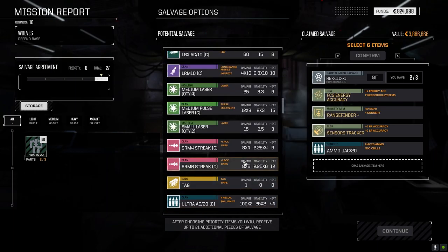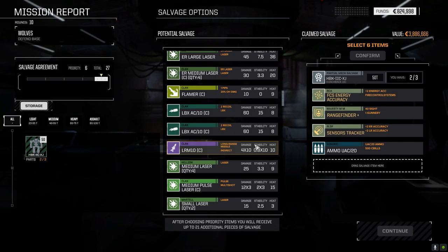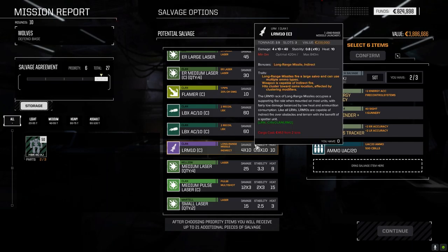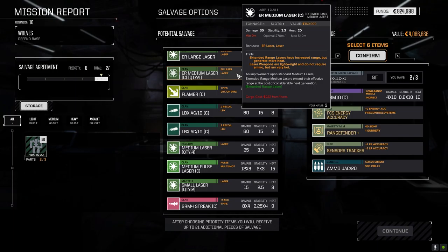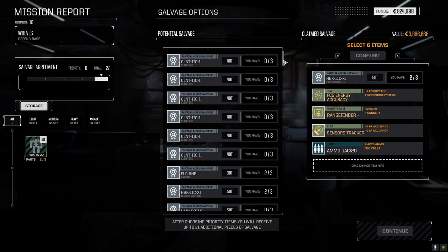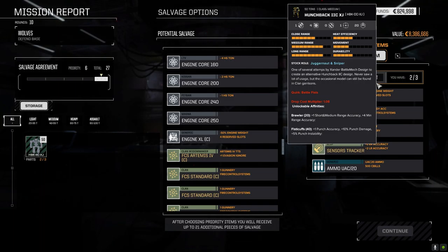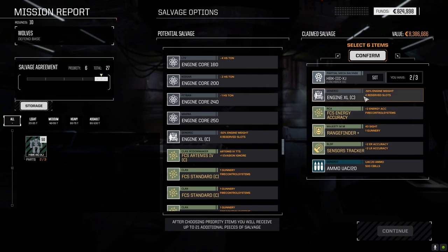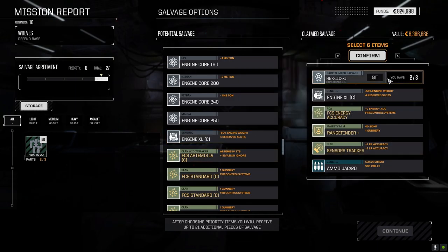We're in clan space finding a lot of clan gear. Another medium pulse — the LRM10 though, it's a two-and-a-half ton maybe. I'm going to pull it out and then take a clan XL engine and sell it because we need the C-bills — we've got to make our financial report. I want to make sure we have it in case we take damage. We made a lot of C-bills on that. Repairs at 10 days — not too bad. Let's make sure we're getting the Hatchet Man and the Battle Cobra back sooner rather than later.